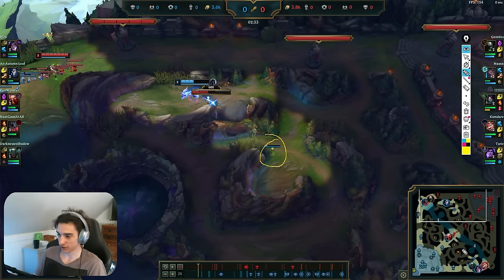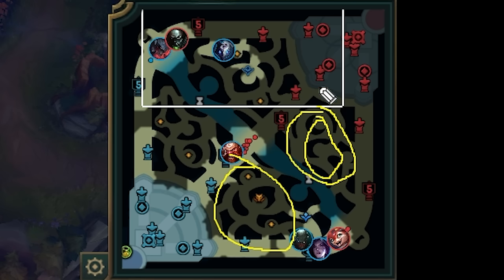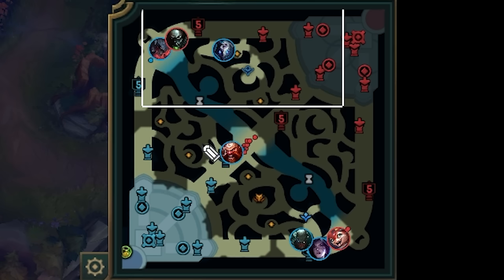I go in, eat his red, Q over, take the krugs, and the whole time I'm keeping an eye on the ward I placed here — because if Udyr didn't clear my bot side... and from the replay we can see he did not actually start my bot side; he left those camps up and started here. What Udyr can do is some combination of red and raptors, or red, krugs, raptors, then recall and run from base to defend his top side camps.